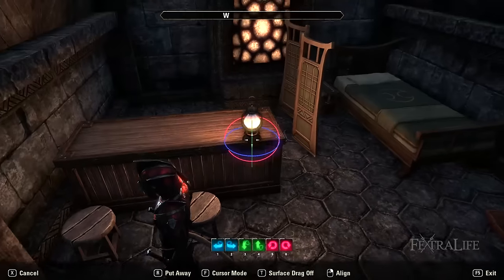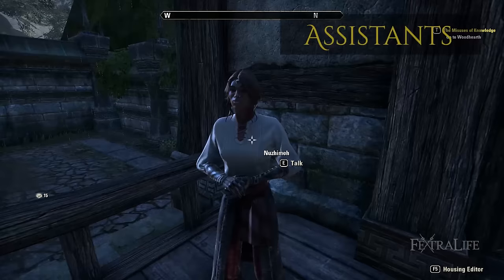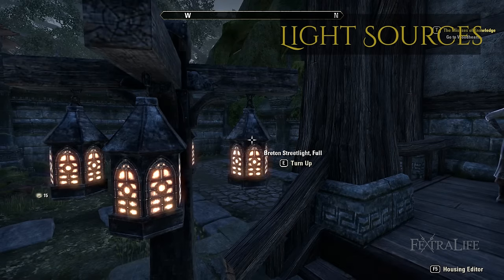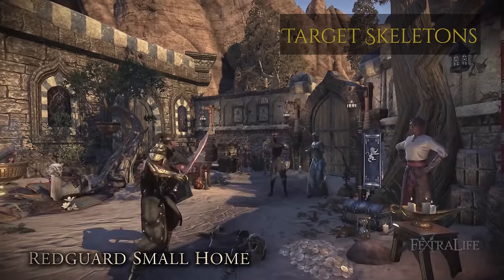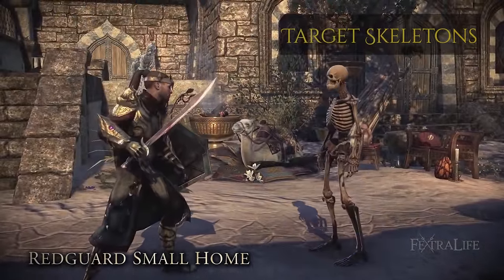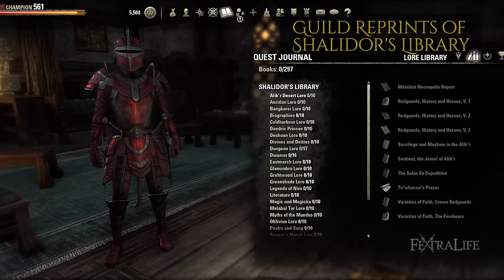Players may also place specialty furnishings in their homes that serve specific purposes beyond decoration. These include assistants such as Nirn's aid the merchant, light sources that can be lit or extinguished, seating that players can sit upon, target skeletons which can be used as training dummies for DPS tests and trying new builds and skills, and guild reprints of Shalador's library which can be read by any player who enters your home — though they won't get credit unless they read the original.